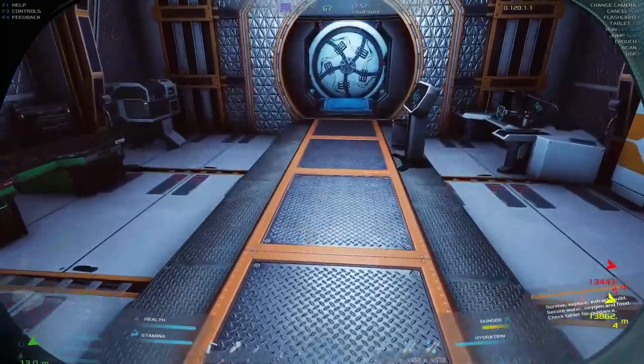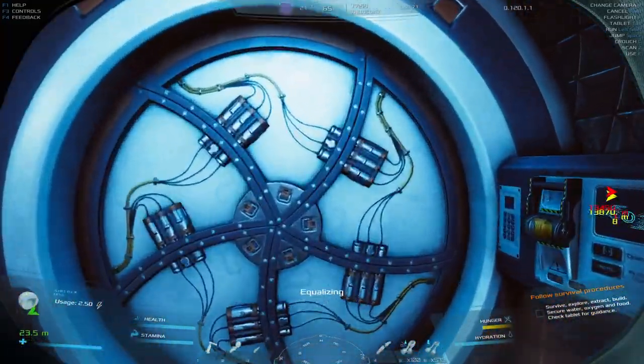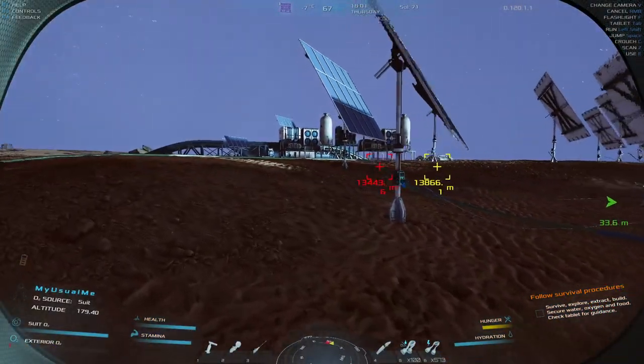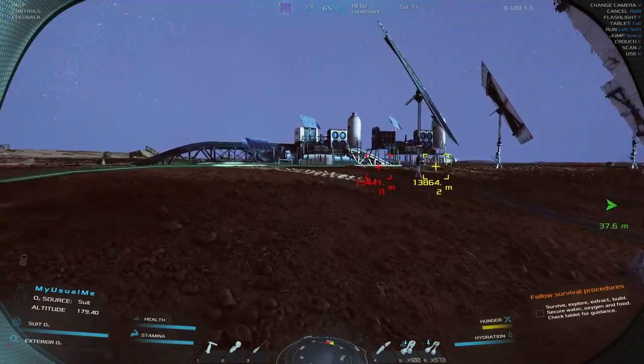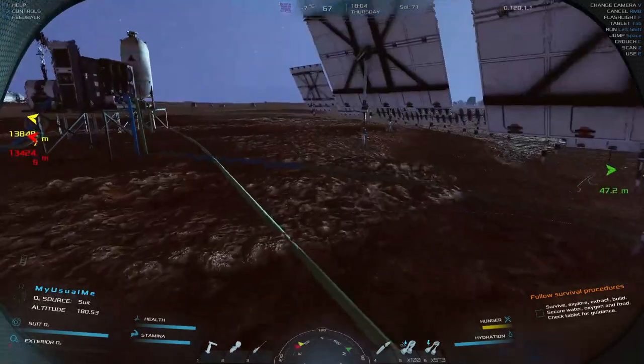If I can refill the jet pack when it's on my back, then we only need one or maybe two — in case I crash by mistake. My bases are a little far apart. I'm pushing it with 14,000 meters.